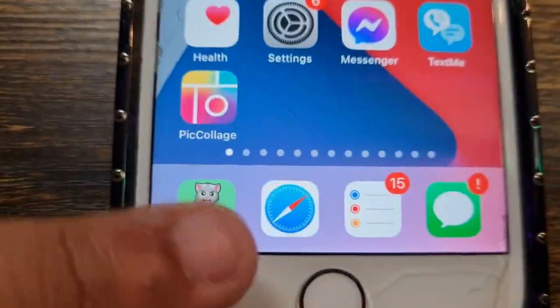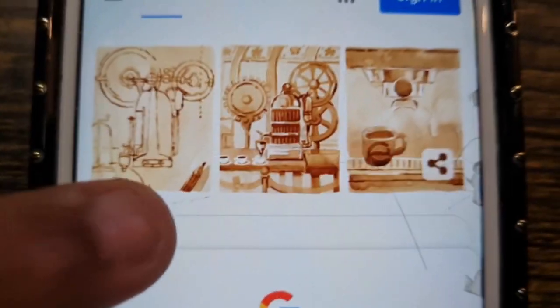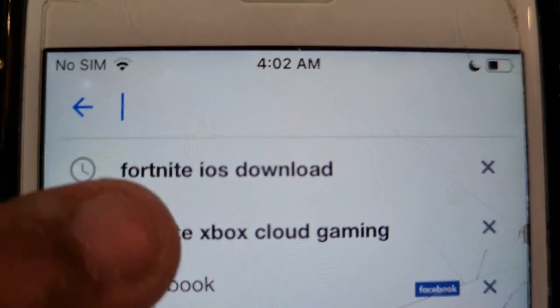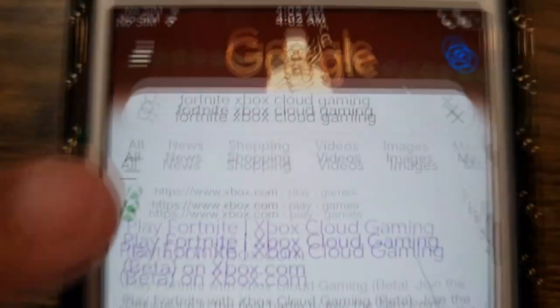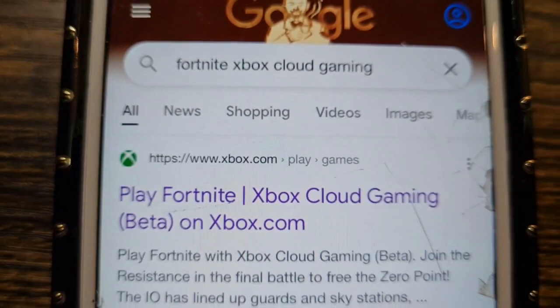So you're going to come over here — this is the internet right here, click on that. Then go to Google. We're in Google. I'm going to type in Xbox Cloud Gaming. You see that right there? Click on Xbox Cloud Gaming. It should be on the top — it says 'Play Fortnite.' Remember: www.xbox.com — do not forget about that. Click on that right here.